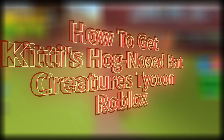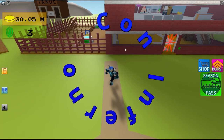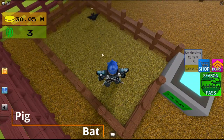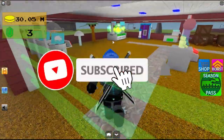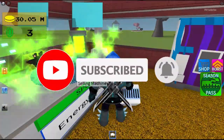Hey guys, today I'm gonna be showing you how to get the Kittyhog-nosed bat. First, come over here, get your bat and a pig, bring it over to the fusion chamber, and make sure the energy is 100 out of 100.